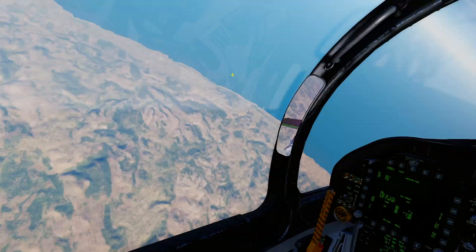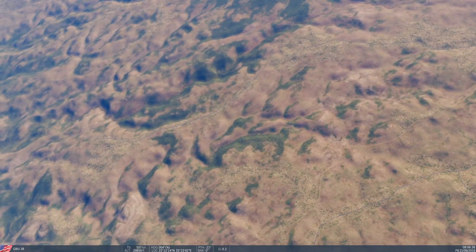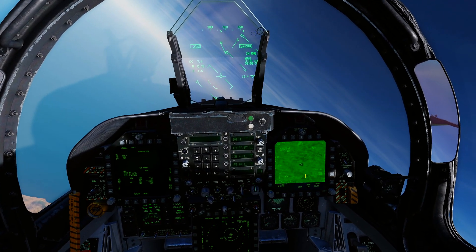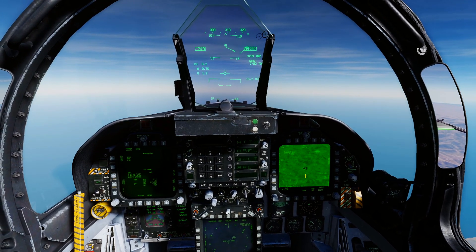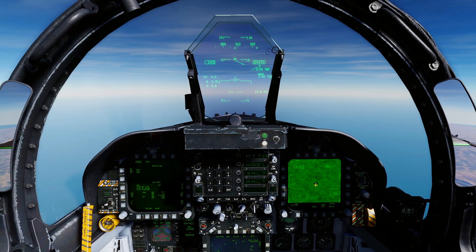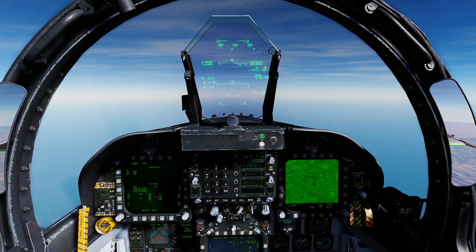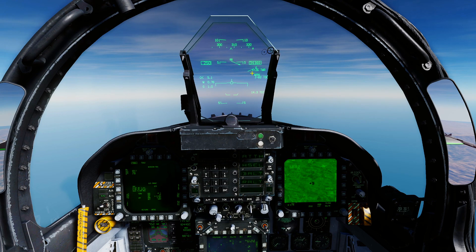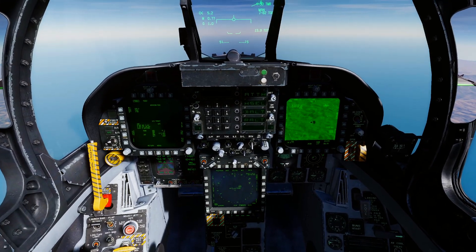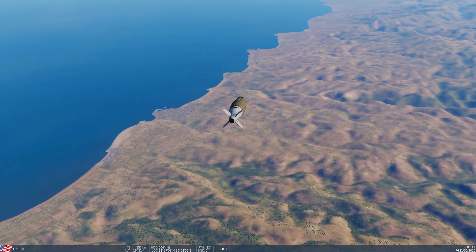The bomb is just going to do its thing — we don't need to keep our eyes on it, we don't have to laze anything. It's cruising in heading straight for that spot on the ground. Our targeting pod is still looking at the ground and it updates the time-to-max-range as we fly away from the target. Obviously the higher you are and the faster you are, the longer range you're going to have on JDAMs. The bomb is doing 560 knots at 17,000 feet, cruising in doing its thing.